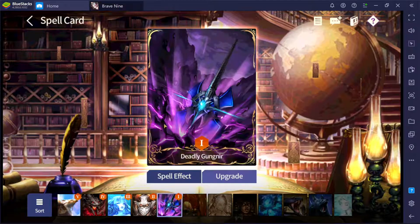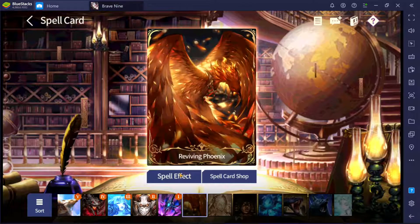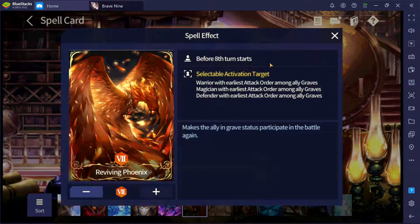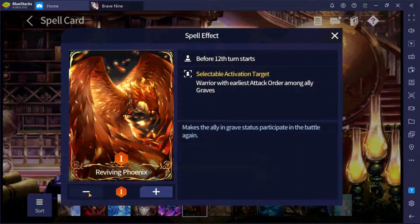Mainly, this spell in my opinion is used to just counter Gangnia. Before starting, this spell has more usefulness when it is at a lower level, mainly because it can last longer. At level one, as you can see here, it lasted before turn 12 starts. At level five or seven, it becomes eight turn starts.